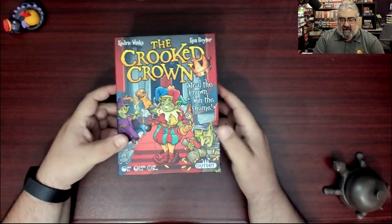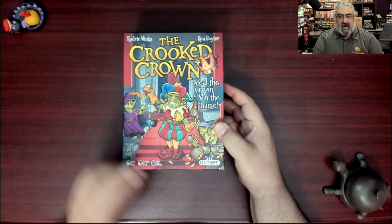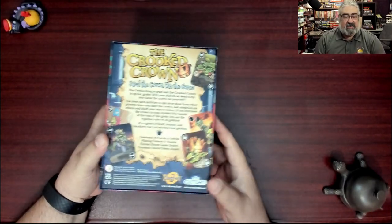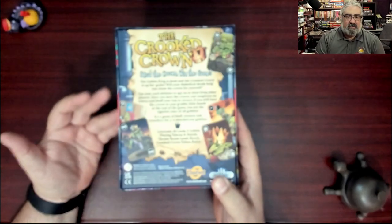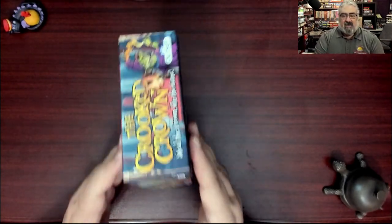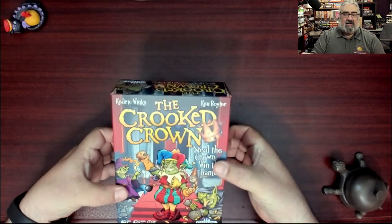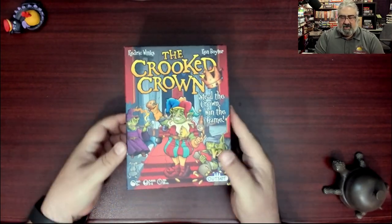This is a review copy — thank you very much. Here is The Crooked Crown again. The cover says 'steal the crown, win the game.' Outset Media, also Cheat Well in the UK. The box back does a fantastic job of summarizing the entire game. Not a lot to see on the edges — let's open it up.